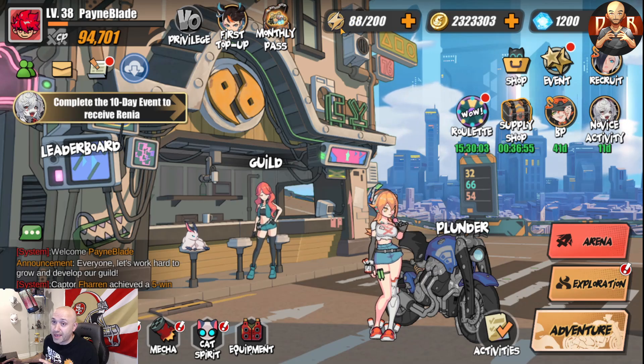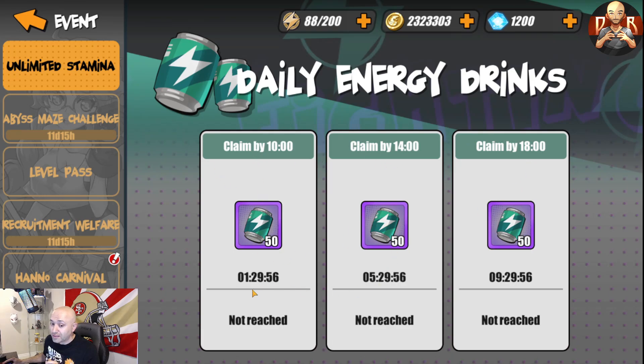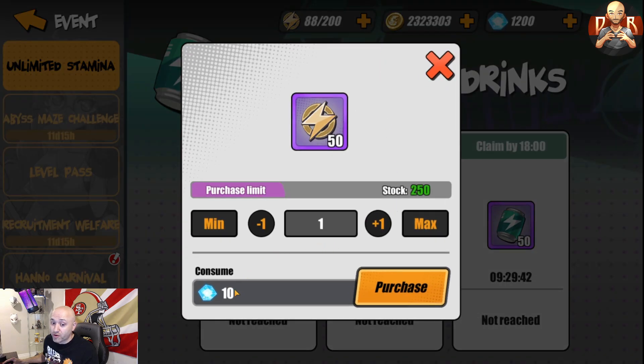The first mistake is stamina management. In the event section you'll see claim options — get those when available. But when they're not, it costs roughly 20 crystals for 50 stamina. Do not do that. Instead, go into the actual stamina section and purchase your first stamina using only 10 of the consumables, which already gives you 50. If you want 100, you can consume 30 rather than 40 here. That was my first mistake — buying from the event instead of directly from the stamina section.